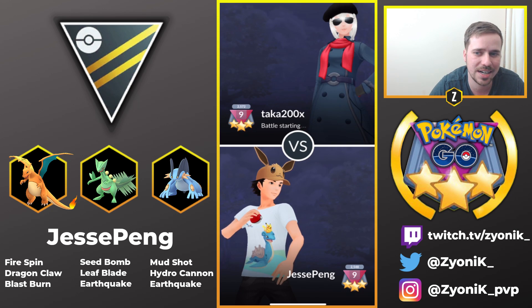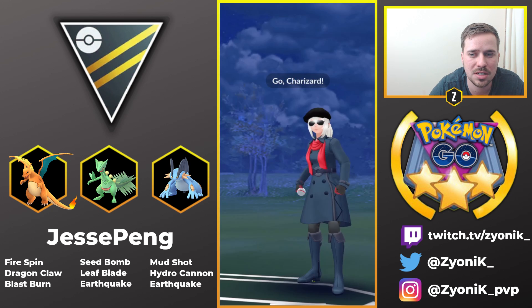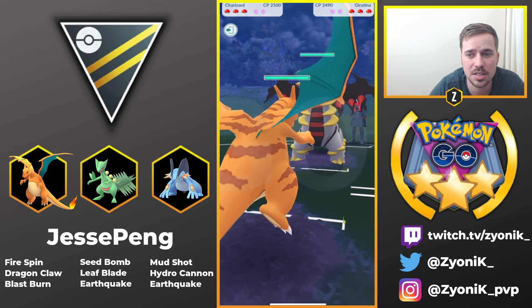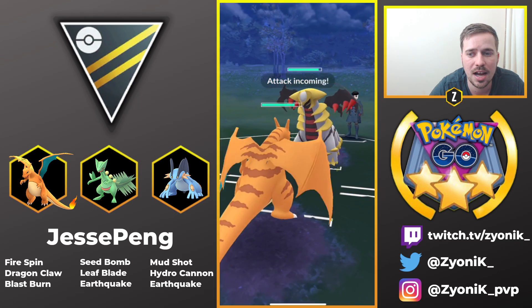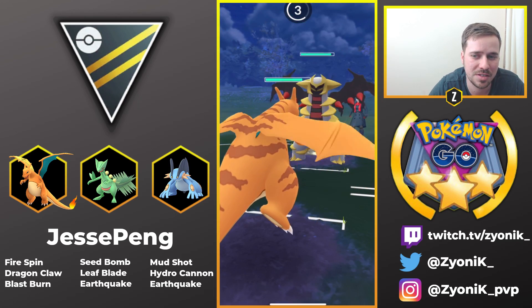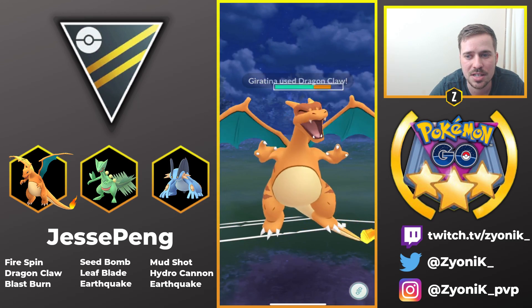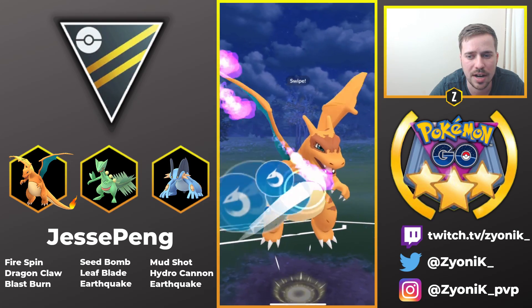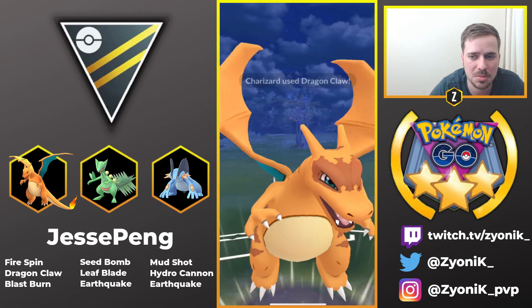Jesse Pang is in Rank 9, so these are really high-ranked battles. We'll see how Game 3 goes — and he loses the lead. Charizard into Giratina Altered. This is not the best matchup, even though you do have Dragon Claw, which is nice. Giratina Altered is definitely thicker than Charizard, but we'll have to see how he decides to play this. He's probably going to opt to stay in, go for Dragon Claws, and hope to outpace Giratina Altered.